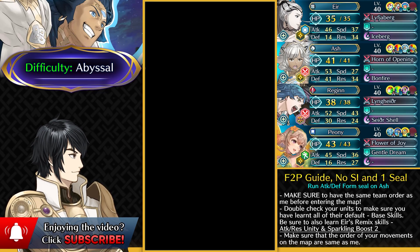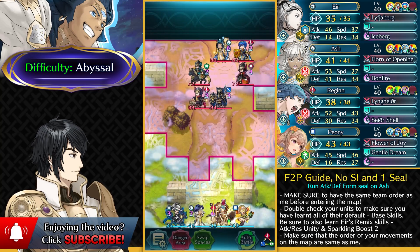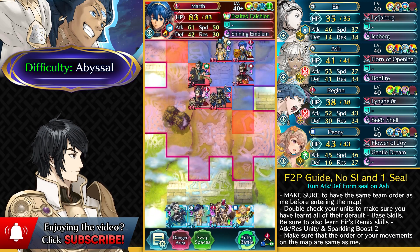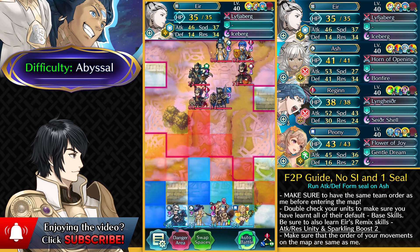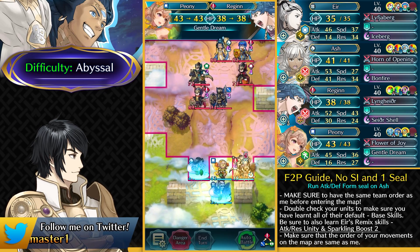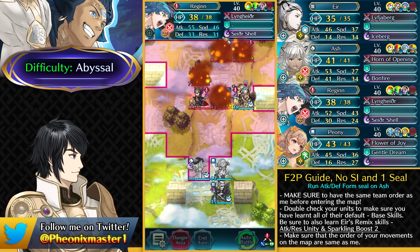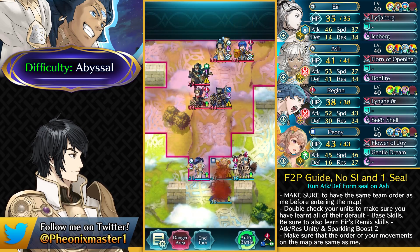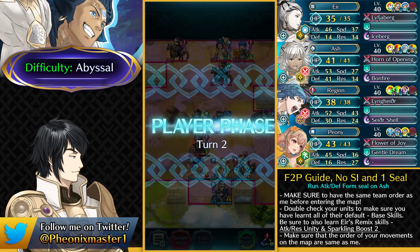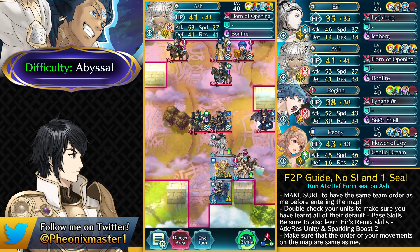Abyssal difficulty is also gonna be proceeding similarly to Infernal, but the AI movement is gonna be different, so the solution is a bit different. On Abyssal, Asghar has got Mystic Boost, which is really annoying, and Marth has got Darting Breath. You want to start the same way as Infernal — by having Eir like this and then having Regan over here so that he can dance her up and just take out this Colorless Feud Windsweep Mage. Otherwise, this mage is such a big pain. Ash is gonna be still bulky for Abyssal, and Attack Defense Form does help quite a lot — take out this Infantry Sword.